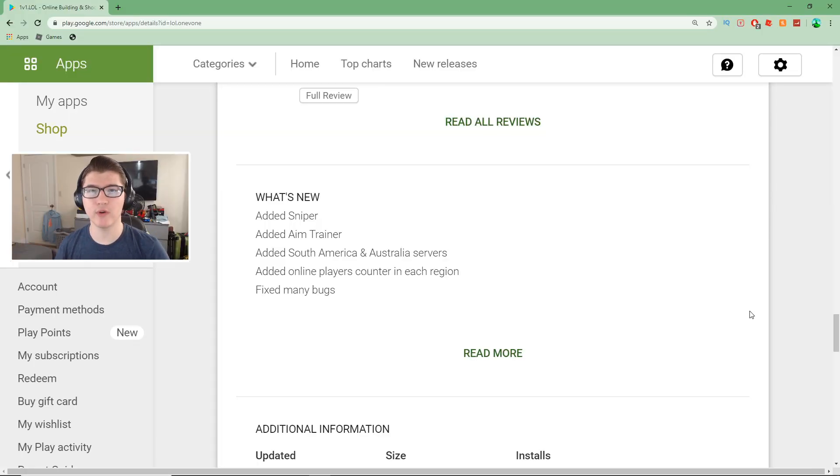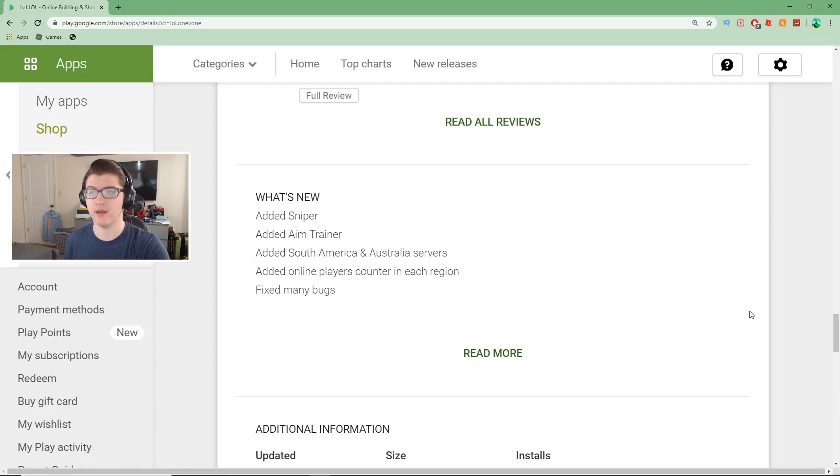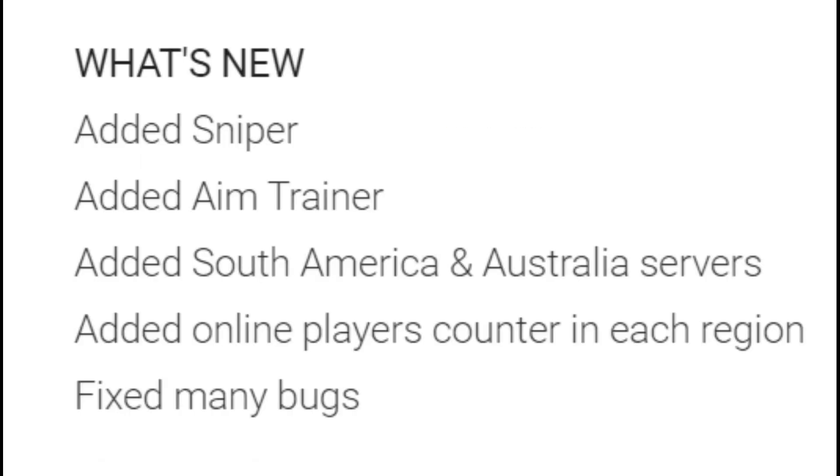So before we hop into the mobile gameplay, I don't feel like I gave you guys a brief enough rundown because I just said they added snipers. They added a lot more than just snipers, and here it is on the Google Play What's New list. It says of course they added a sniper, but they also added aim trainer, added South America and Australia servers, added online player count in each region so you can see how many people are playing while you're online, and then they fixed many bugs. We've introduced a bunch of bugs throughout videos, and they're finally fixed, so I'm super happy about that.